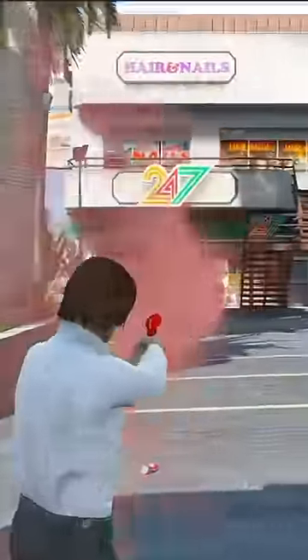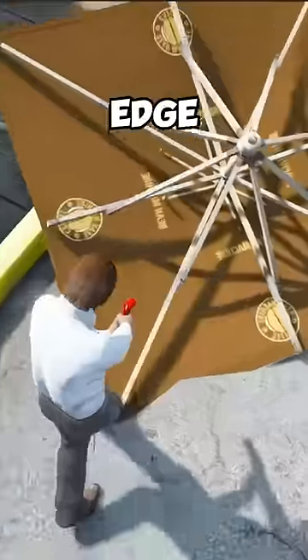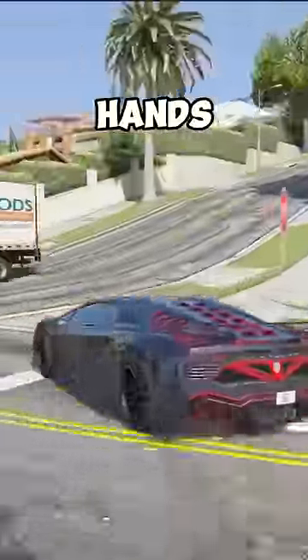For this next glitch, all you'll need is a flare gun. Go to the pier and knock an umbrella on its side, step onto the edge of it, and shoot the flare at the opposite corner — you'll go flying. Subscribe or I'll staple your hands to your ball.